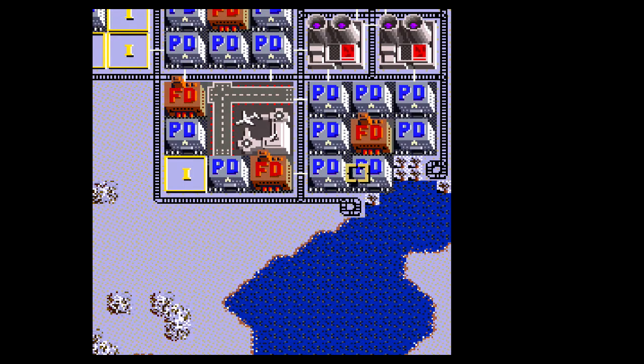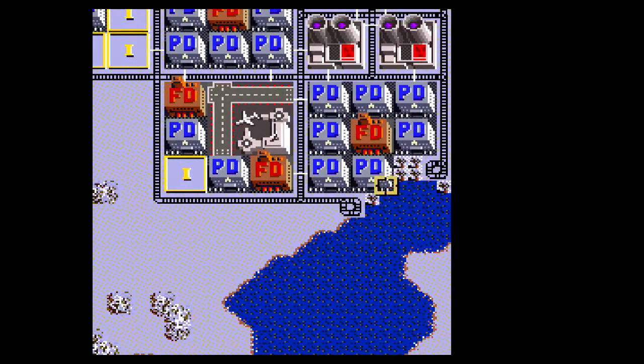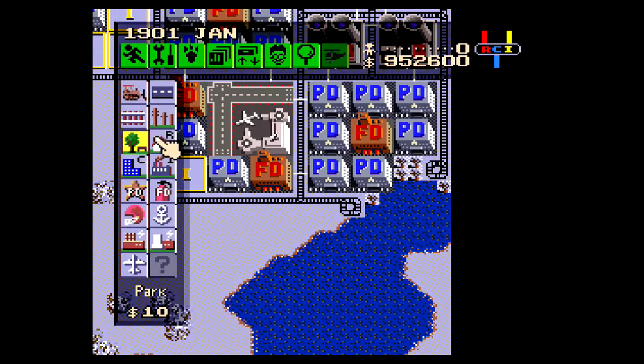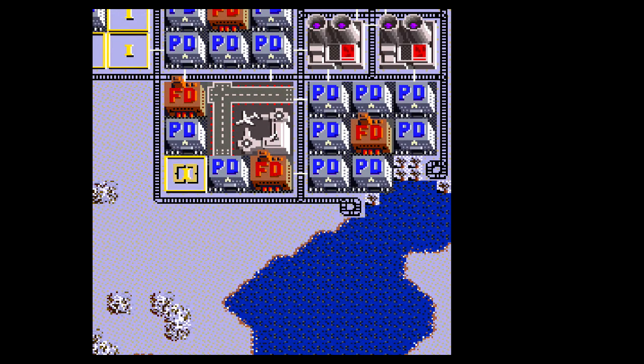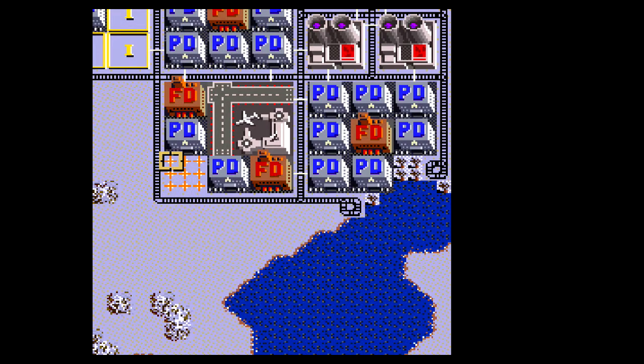That's the reason for the unlimited money code. If I didn't want to do the unlimited money code, for instance here, instead of putting industrial — money's no object right now — I can put a park here. I can even use those trees as a design. All it does is buoy up the value.